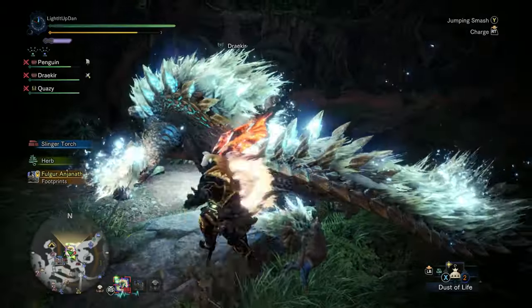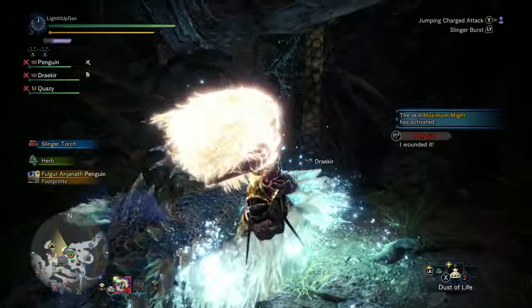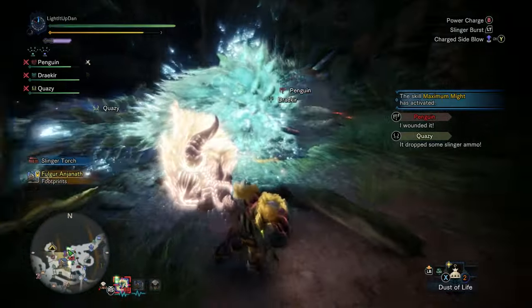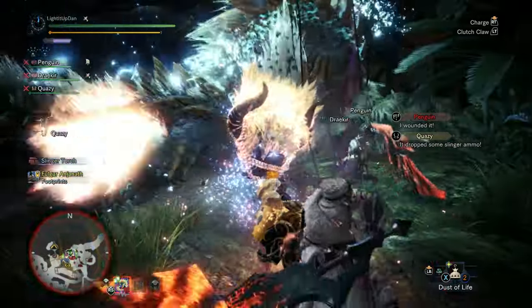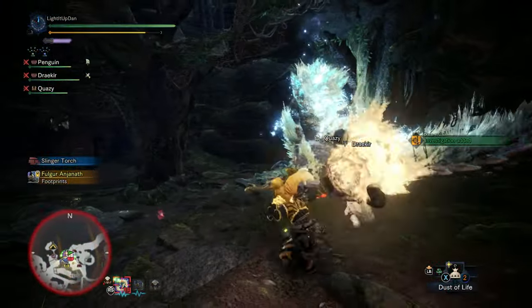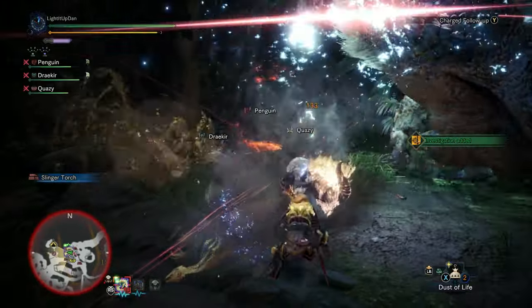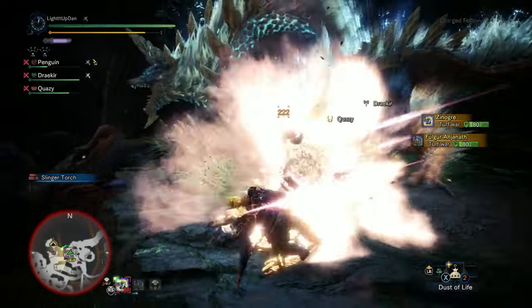The hammer is capable of some of the largest single-hit raw damage in the game. Its simple yet hard-hitting attacks are very reminiscent of greatsword gameplay, with nowhere near the same amount of commitment required for each attack. It's most likely the best option for stunning and KOing monsters, and it instantly fully tenderizes with a clutch claw attack. Your movement is semi-restricted to a medium run, but not brought to a full crawl.